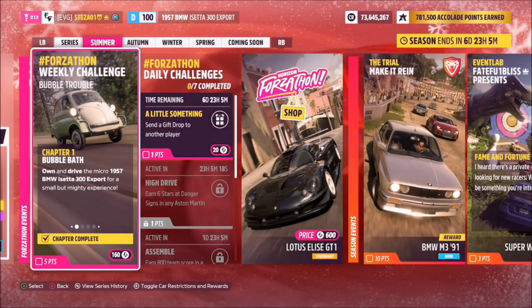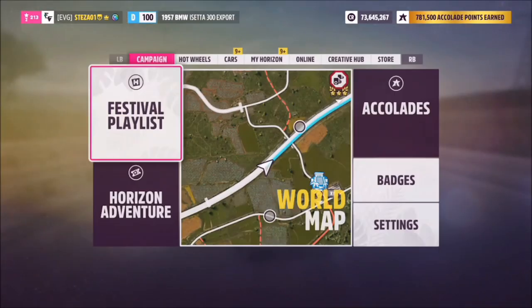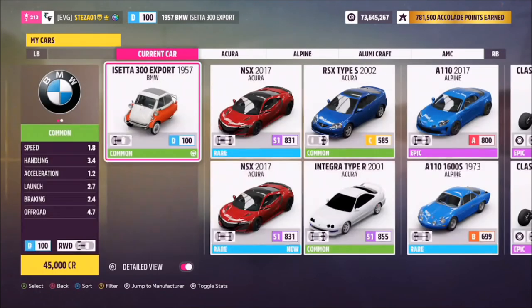Hello and welcome back to the channel. Today you're joining me for this week's Forzathon guide called Bubble Trouble, which wants you to own and drive the 1957 BMW iSetta 300 Export to complete all of the challenges. This is the car in question — it will set you back 45,000 credits from the auto show, or you can probably pick one up a little bit cheaper in the auction house.